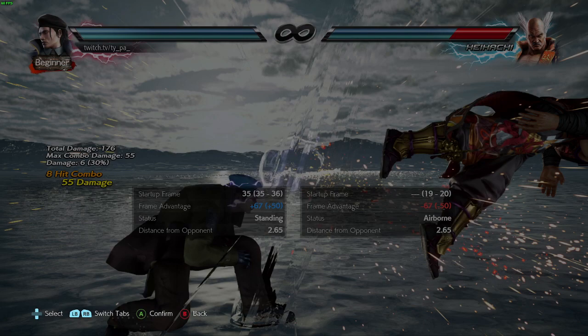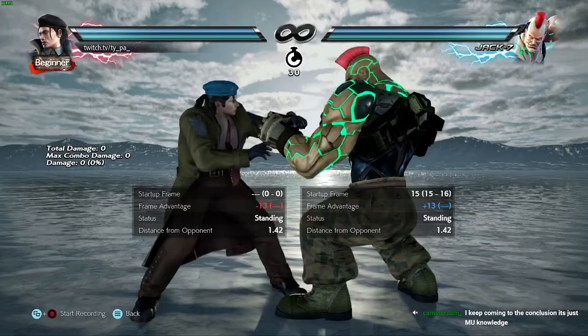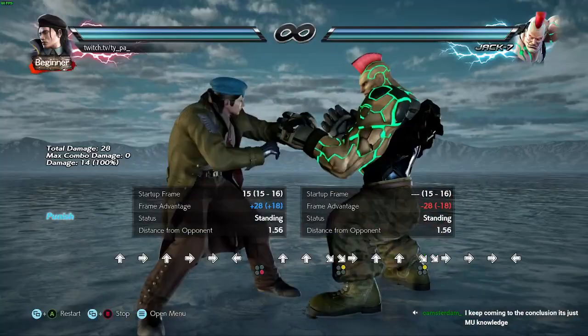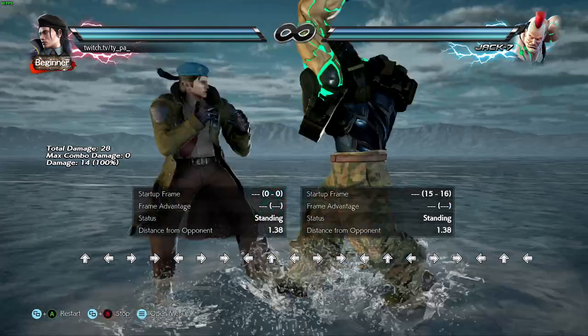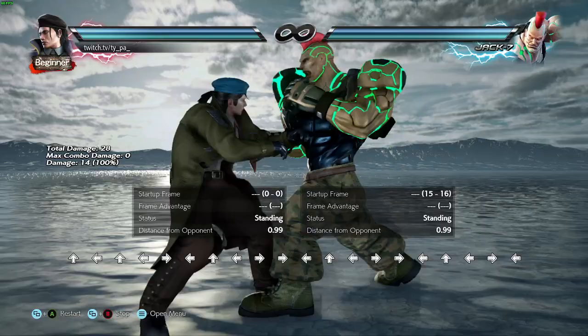A really easy example is Jack. He has four key moves: ff1, down-back 1, 2-1, and df2. Jackhammer is notoriously weak to sidestep left — you can move around that very easily and get a punish. So if I think this Jack player is doing a lot of two-jab into ff1, I can throw out a sidestep guard to be safe. Most of the time, sidestep guard is what you want to do.